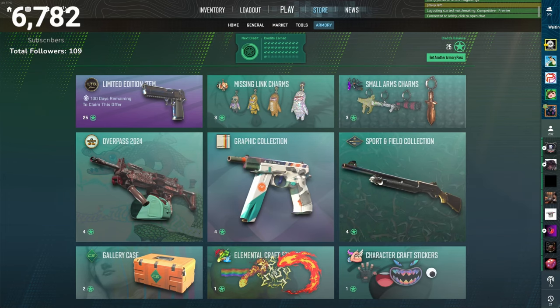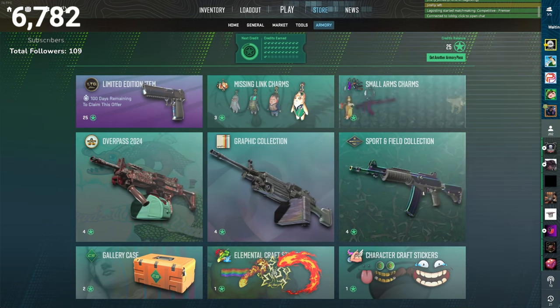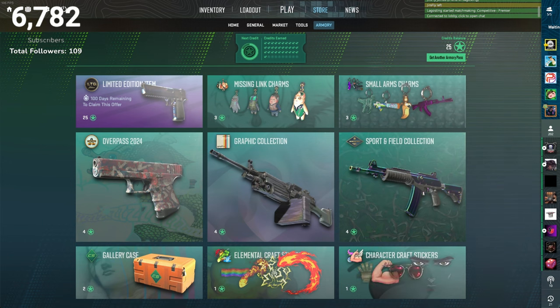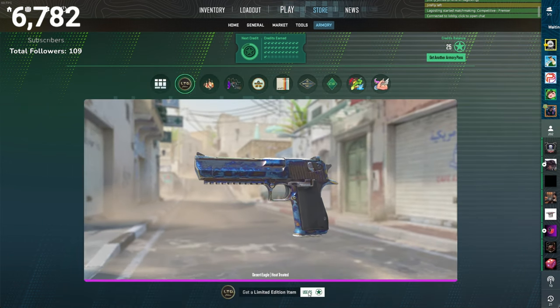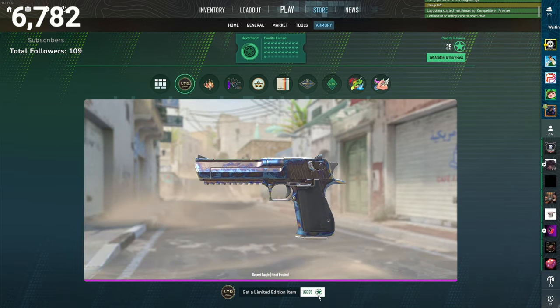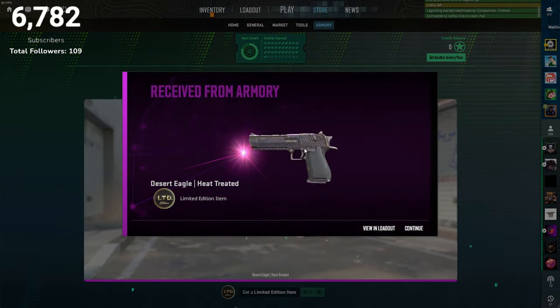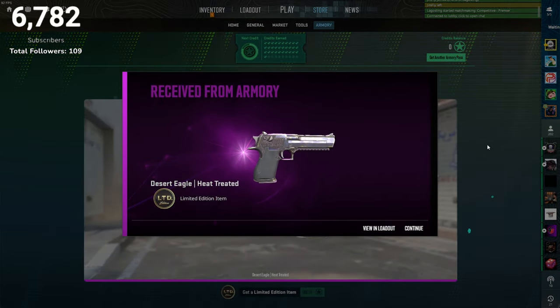Just like every other operation or battle pass Counter-Strike has ever released, you have points and you can buy stuff in the store for set points — nothing different really. You can still buy cases, different collections with skins, stickers, and now you also have charms you can buy. That's all the different stuff you can get your hands on when you have these Armory points.